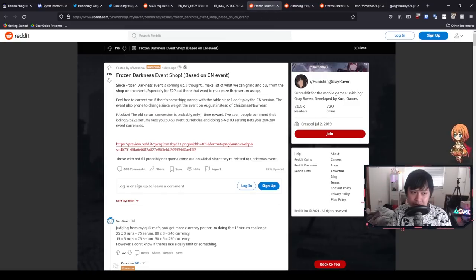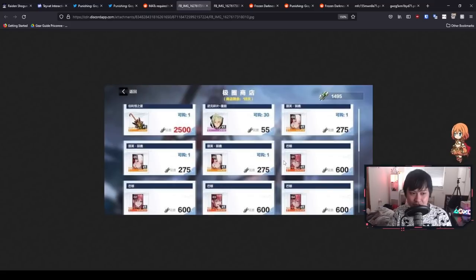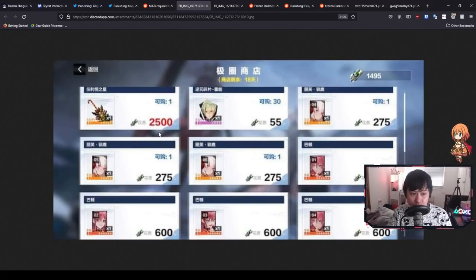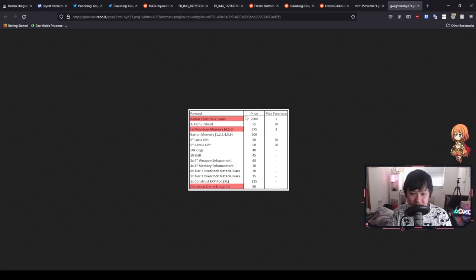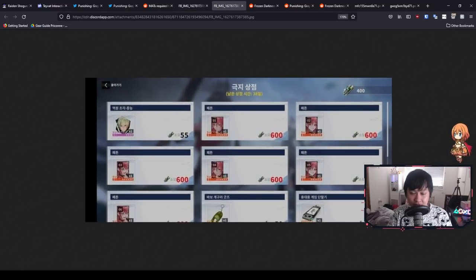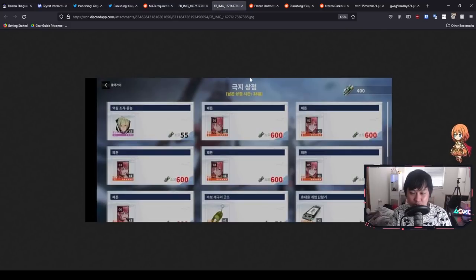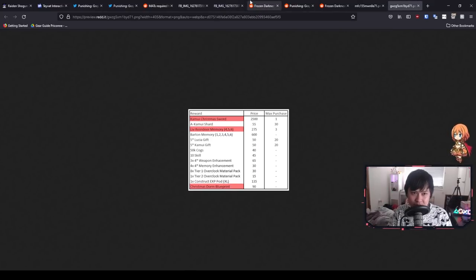Big shout out to Yu Karashu for the event store breakdown. The first thing you'll notice is that there are three highlighted entries: the Kamui Christmas Sword, the Live Reindeer Memory, and the Christmas Dorm Blueprint. The reason they're highlighted in red is because they're Christmas-related items, and it's very unlikely that we are actually going to be getting these three items. The CN server had the Christmas sword for 2,500 event currency, but someone shared an image from the Korean server showing the shop is identical except it's missing that one item. The Korean server launched about one week before Global, so it's very likely we'll be following what they're getting.